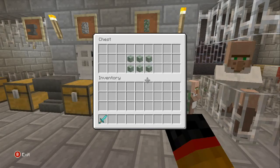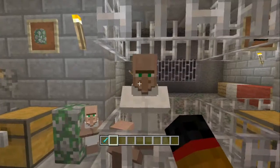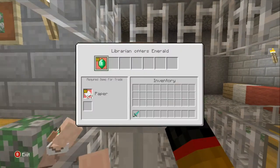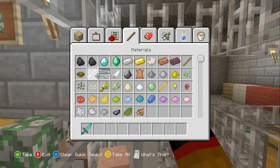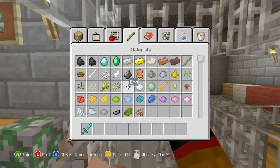Next we have the cobblestone wall, which is made out of six cobblestone, and the same recipe applies for mossy cobblestone walls — so finally another use for moss stone. Another interesting change in this update is that you can now trade with villagers.